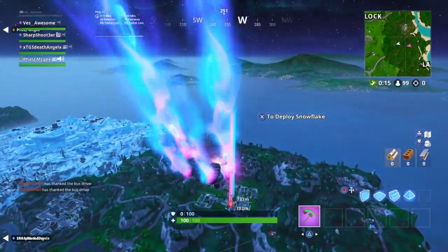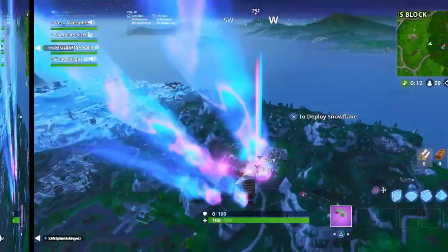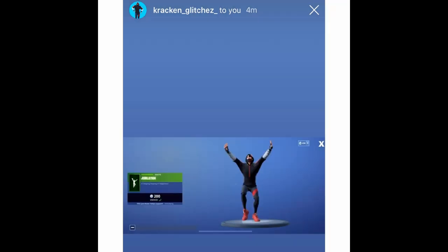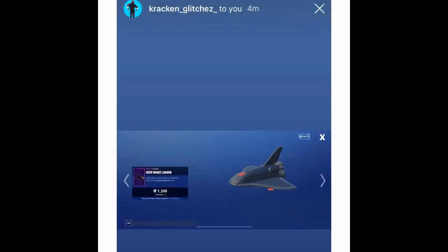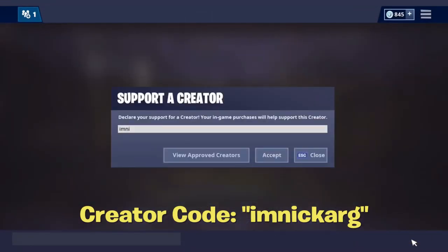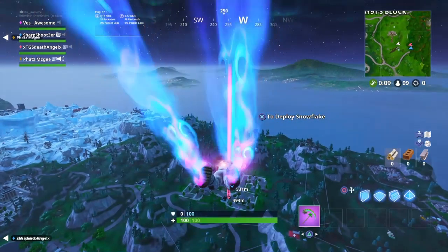My supporter creator code shoutouts in this video go to my man Cracking Glitches and Kyle Savage. If you want to be featured like these guys, use my supporter creator code — go into your Fortnite item shop, type in code 'omni guard' (no spaces), buy something, and send me a picture that you have it in your item shop on Twitter, Instagram, or Discord, all linked down below in the description.